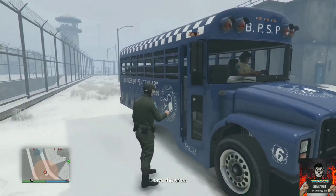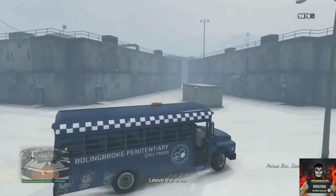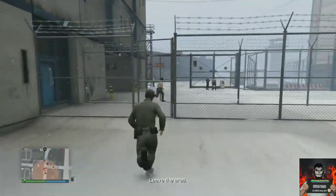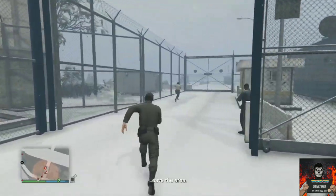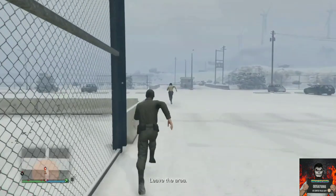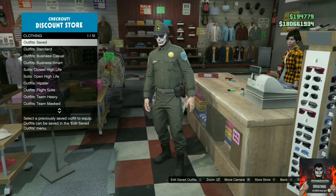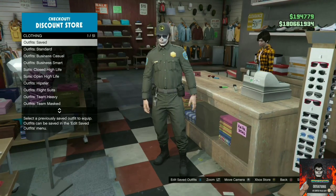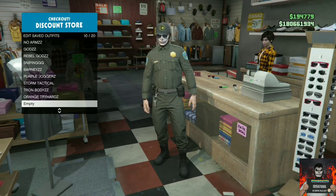Get back in the prison bus and make your way out of the entrance. Leave the prison bus at the entrance and run out of the prison gates. Then make your way over to the closest clothing store and save this as an outfit — the prison guard outfit is now fully yours and it does stick.